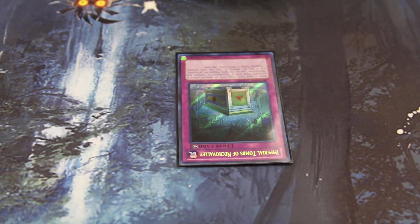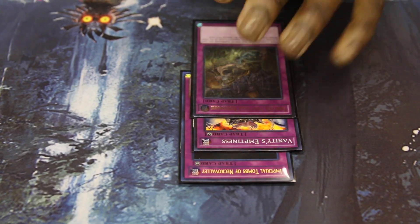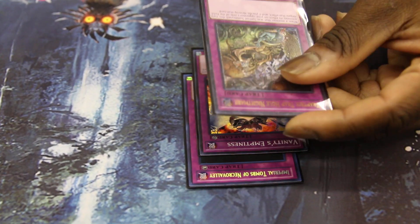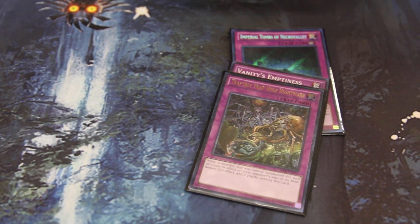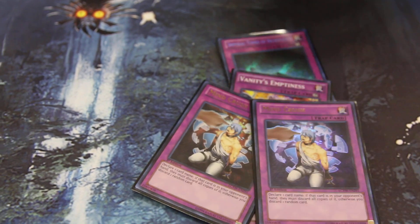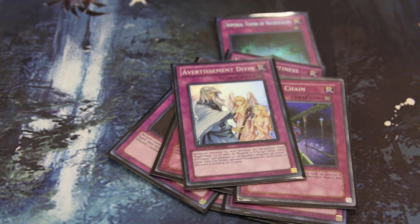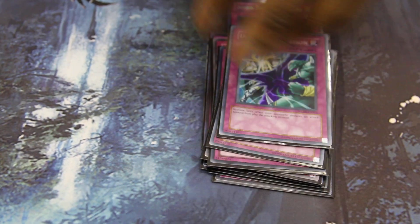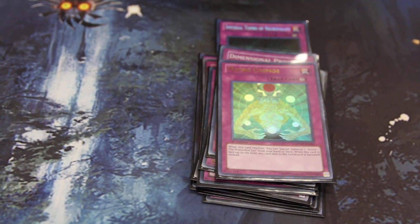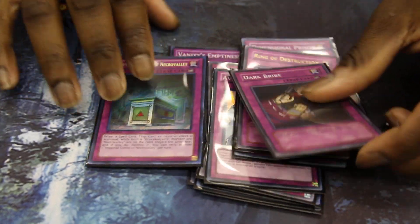Traps: Imperial Tomb, Vanity, Trap Tricks, Trap Hole — I prefer this over Bottomless right now for the fact that Nekroz is really being played a lot, so it kind of stops a bunch of their plays. One Mirror Force, two Mind Crushes — every deck searches, just in case I can't get to Thunder King. Two Phoenix Wings Wind Blast, Silent Warning, two Deep Prisons — I prefer Deep Prison over Mirror Force because it doesn't go to the graveyard, just in case I don't have Necrovale. Macrocosmos — I am main decking it, yes, for Gravekeepers. Ring of Destruction and Dark Bribe — I prefer one of each, because sometimes I might not have a Gravekeeper and I just prefer one of those.